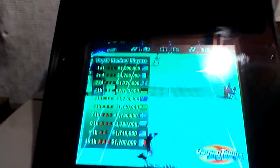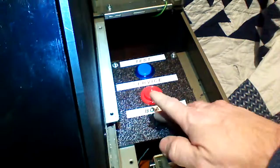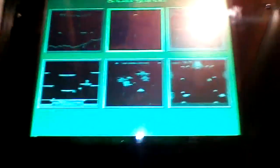Moving right on down the line, this is a special console. It is Sega and it's a multi-game all in one. So let me show you how this works. Over on this side, we have an on-off button which throws us into the other menu. And this plays things like Stargate and Defender — it's 19 of the Williams classics.